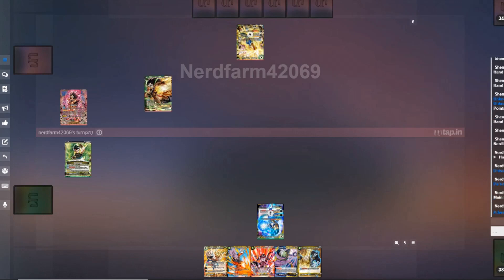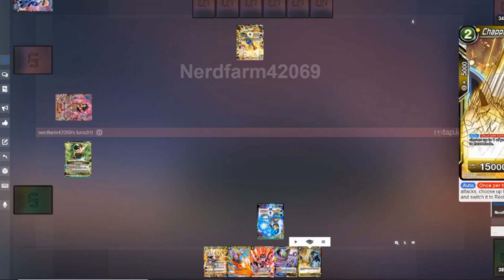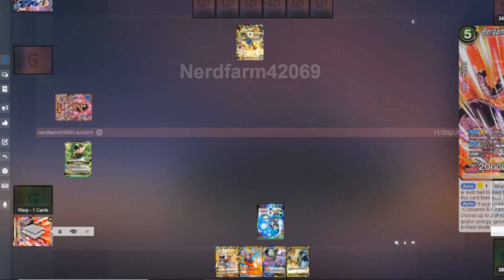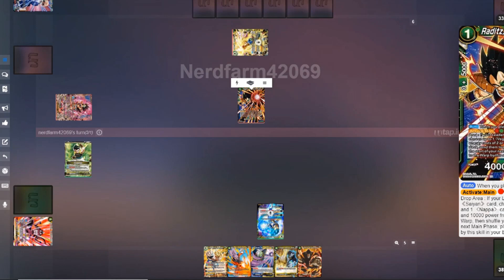Not the worst thing in the world because I do have my Gogeta for turn two paired with the Dispo, so that feels really good. James is going to search for his Raditz one-drop, which adds up to a lot of draws later in the game — a very good card especially in a deck like this. He's going to attack, I'm going to warp Bergamo, take a life — Sand Instincts. Exactly what we want to see against hand control, so that's pretty good.